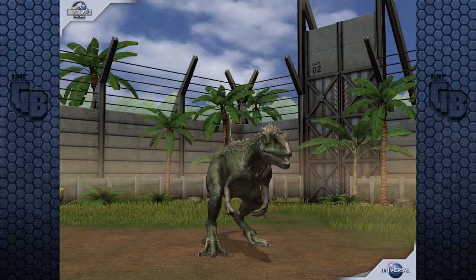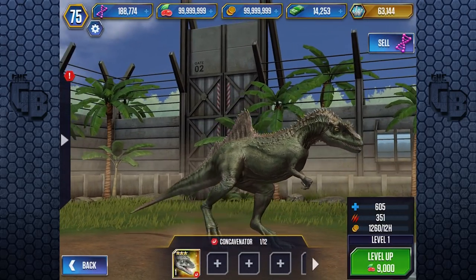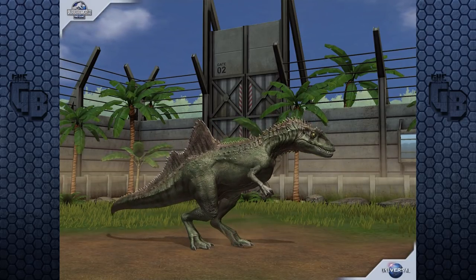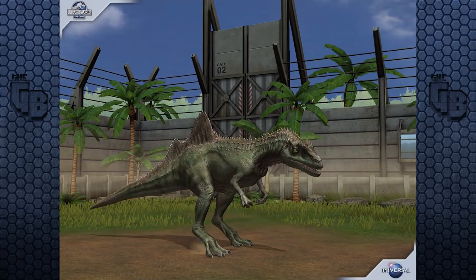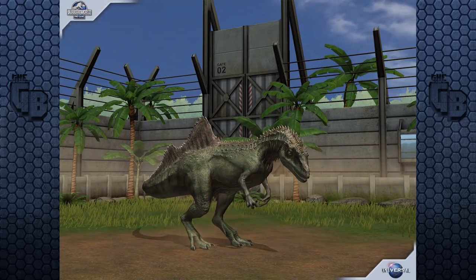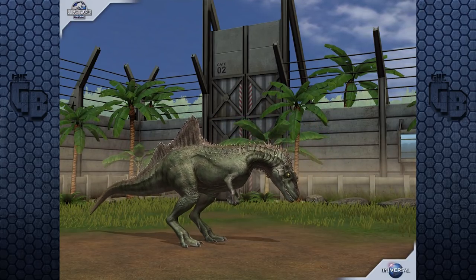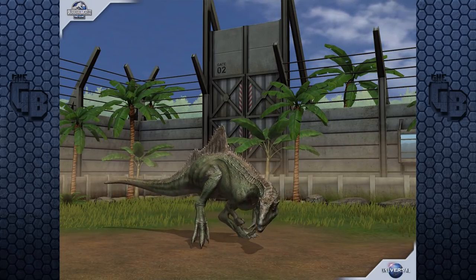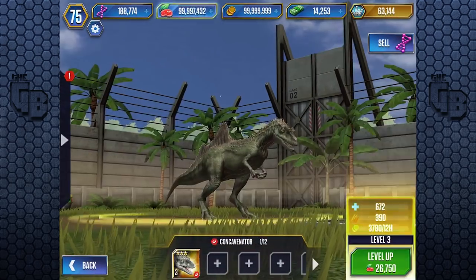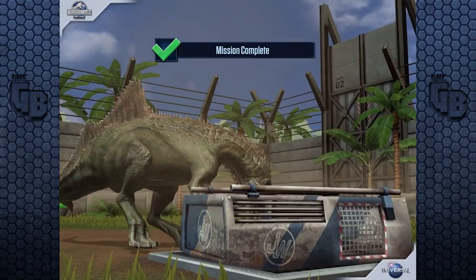So there it is - Concavenator. It has the Spinosaurus animation but it looks really good. It looks a lot smaller than Spinosaurus from what I can see. It looks really cool. Of course nothing's going to stack up to the Jurassic World Alive variant, because just like Jurassic Park Builder, they're working with the base game. At level 1 it has 605 health and 351 attack, and at level 10 it's 907 health and 527 attack.